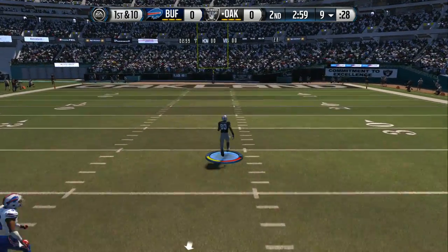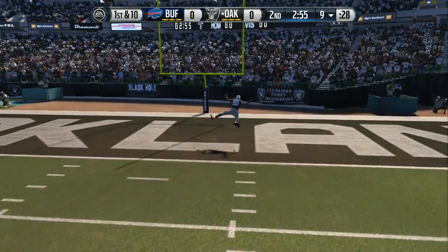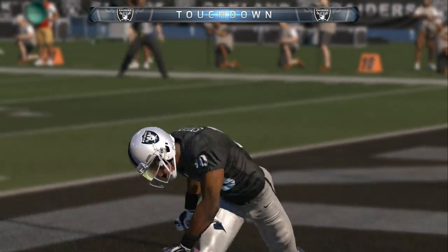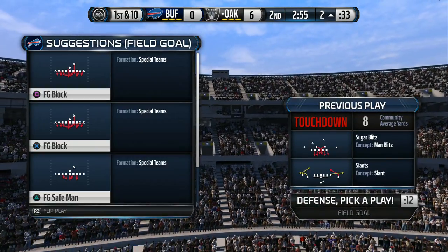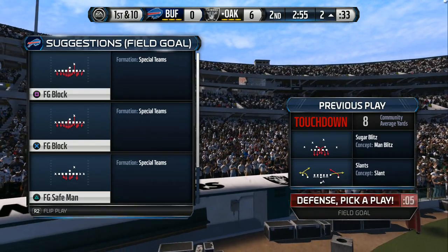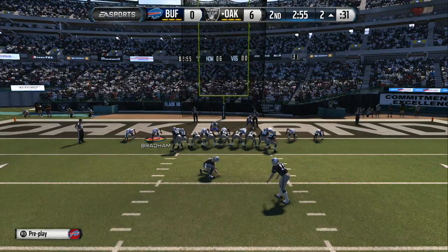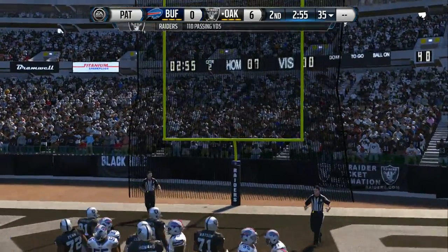Taking it all the way home for the touchdown. One thing the defense doesn't want to see — yards after the catch. The quarterback put it right on target, the receiver running full speed catches it and takes it all the way for a touchdown. The Raiders line up for the point after, and it is good.